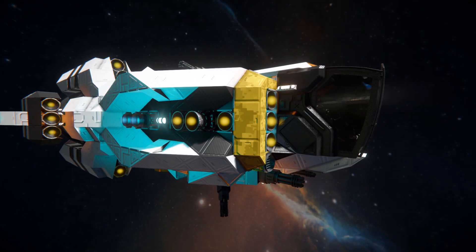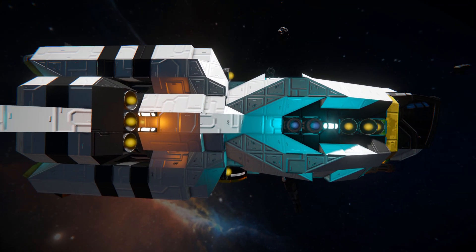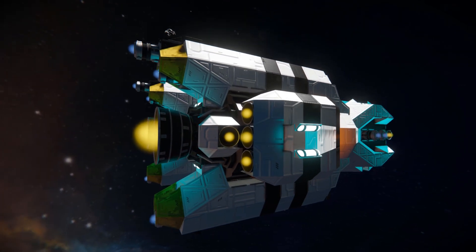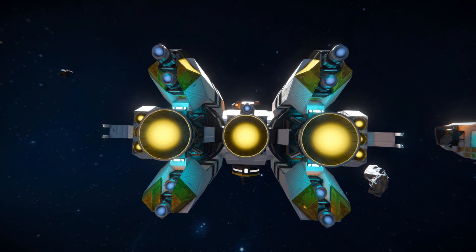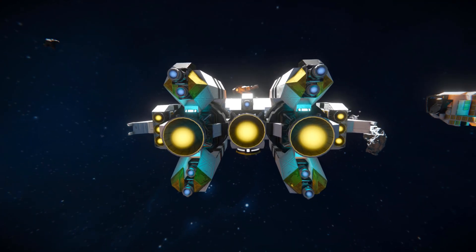Moving around the side we've got a lovely blue glow with some more hydrogen thrusters and there's the start of our ion thrusters. There's some lovely block work, more hydrogen thrusters and more lovely lights. Coming all the way around to the back we've got more hydrogen thrusters, more blue lights and the rest of the ion thrusters - our main thrust to push us through space and possibly an atmosphere. We've got three large hydrogen thrusters to make sure we can scoot away at high speeds.